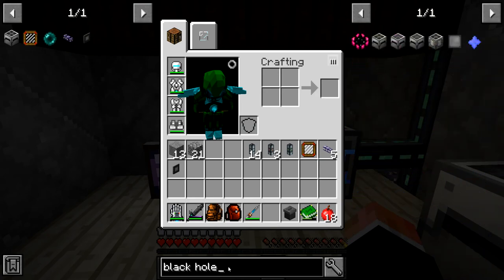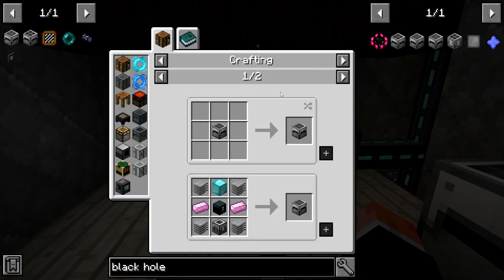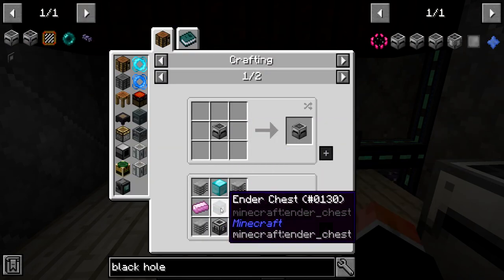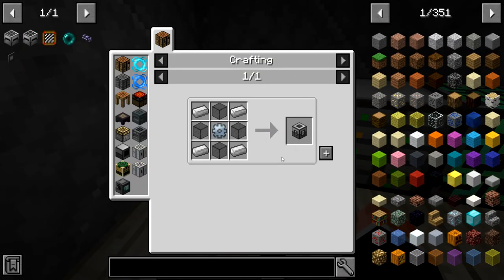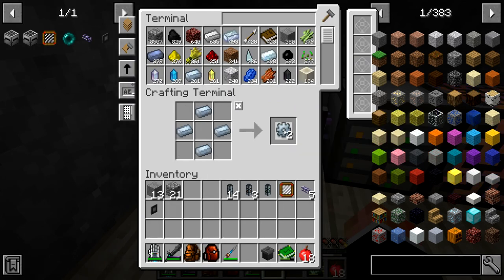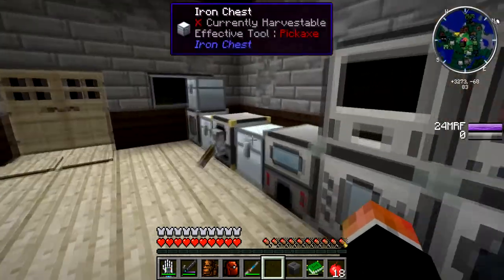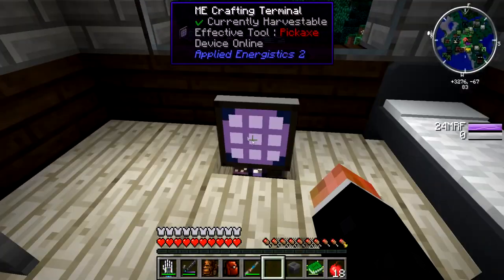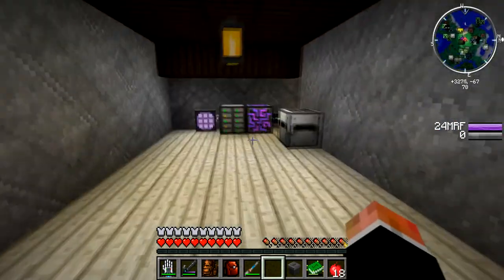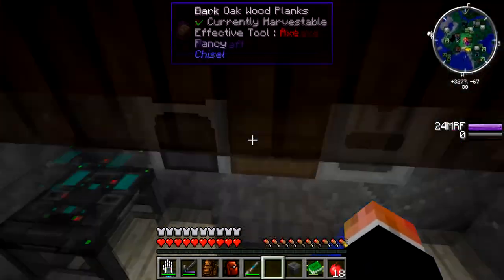Can we make another black hole controller now? A black hole controller needs a block of diamond, some plastic — maybe. Let's see about making two more machine frames because we're going to need them. There's glass up here — glad I made a lot. Actually, let's clear this out.